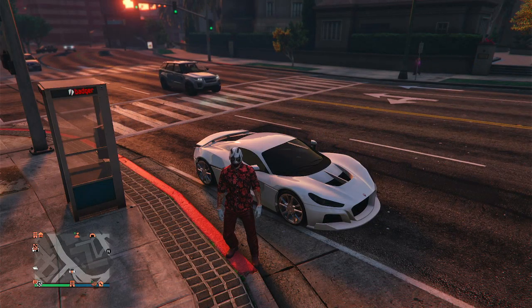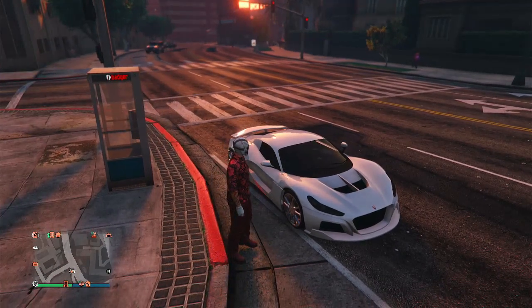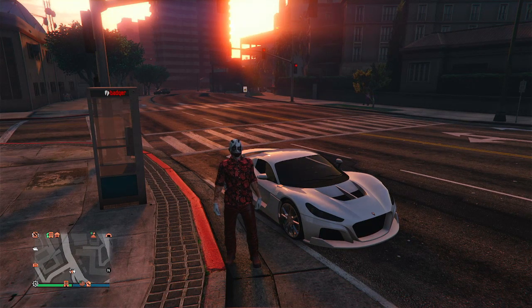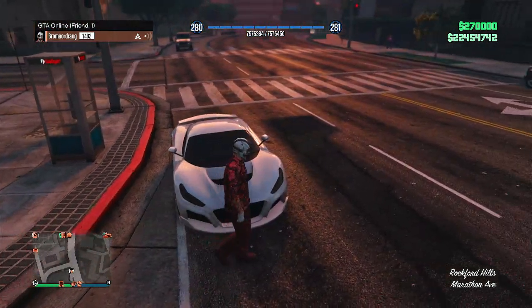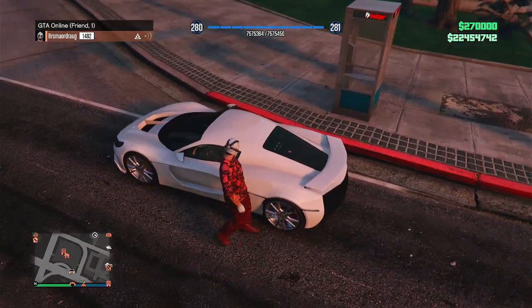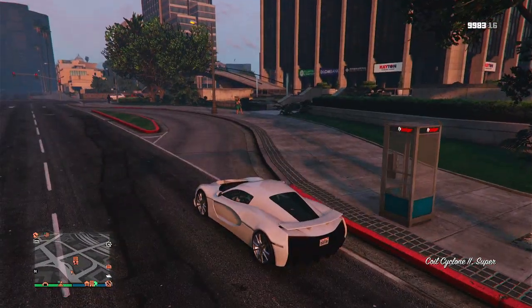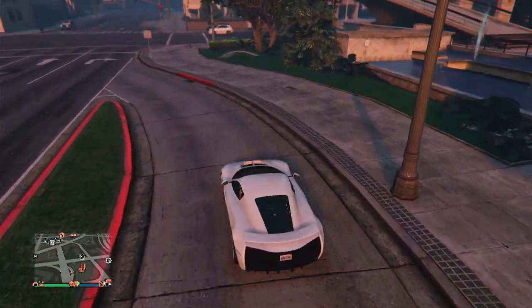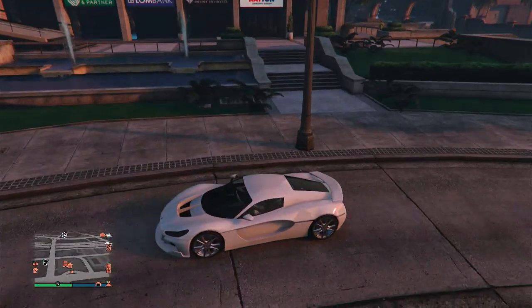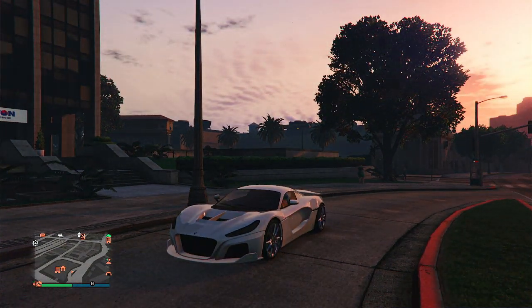Hey guys, what's up, zombie back with another customization video. This time it's on the Coil Cyclone 2. I was hesitant to do more customizations before the new DLC came out, but I figured I have the money, may as well get some more customizations out. This thing has butterfly doors which are freaking awesome, and it's obviously an electric vehicle — no exhaust in the back. It's based off of the Rimac Nevera.